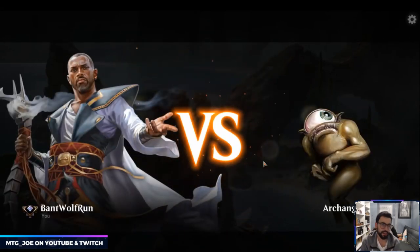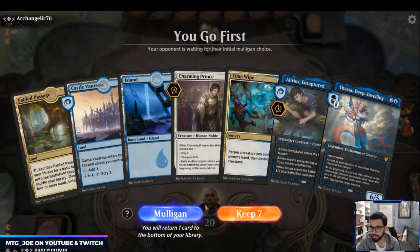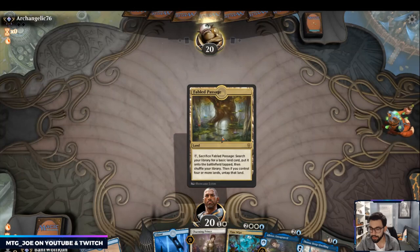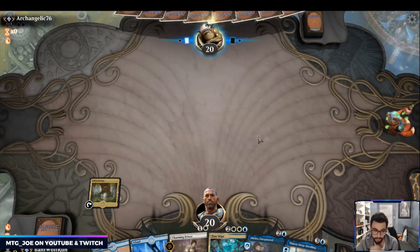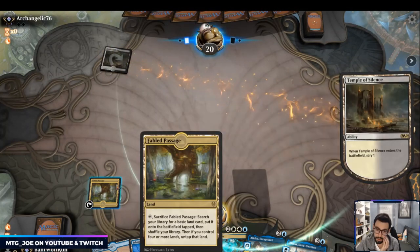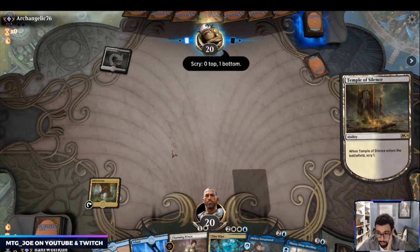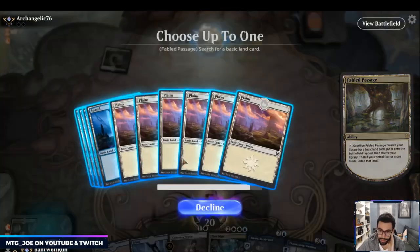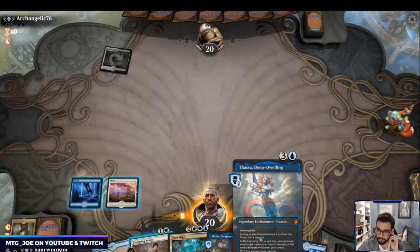That's the problem with Temur Rec — if you don't pressure them fast enough they eventually just combo off. Teferi is a delay, not the best answer. I'm going to keep this hand — fetch for white on one because we can go Charming Prince, Alirios into Thassa. This could be a couple of decks — there's the five-color Niv deck going around, and there's Esper obviously.